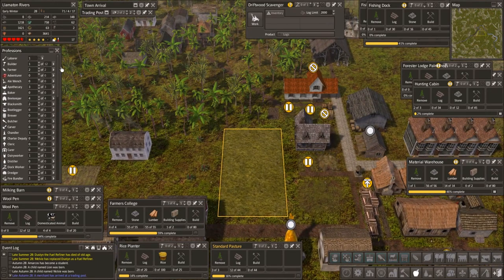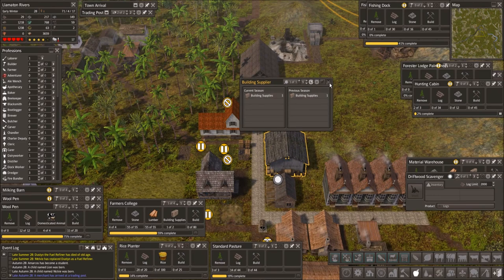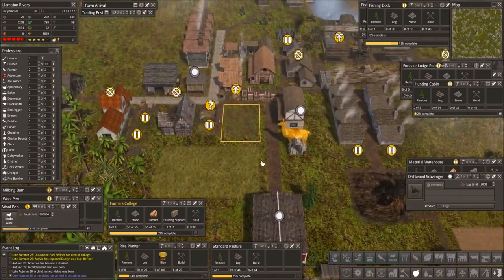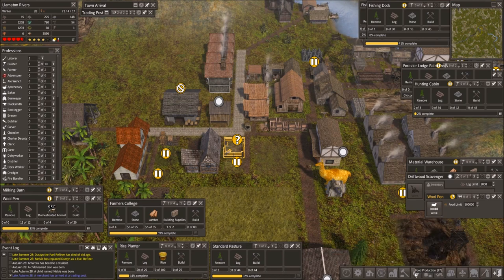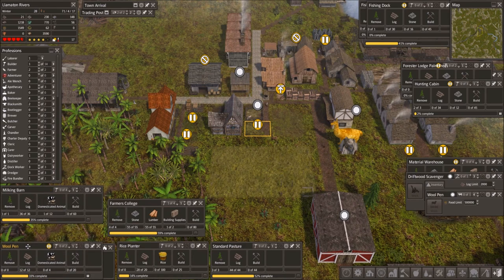Driftwood scavenger - we only have one laborer and one builder, so just gonna pause that for now. But I would really like to put someone in there. Are we getting any building supplies? We have gotten one. We got the domesticated animals - now we have a woodpen also. Then we can get wool and I believe we get some leather or occasionally some leather too. That creates wool and occasionally leather. But we need people for this.